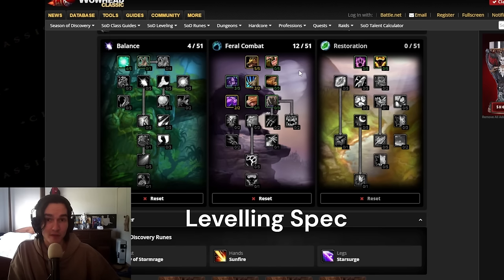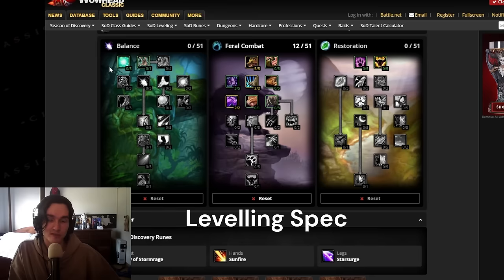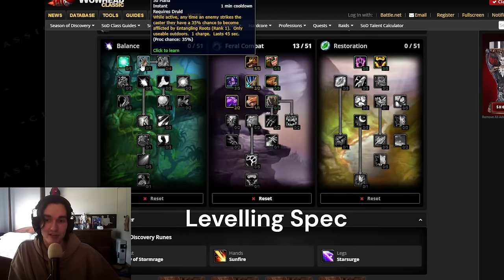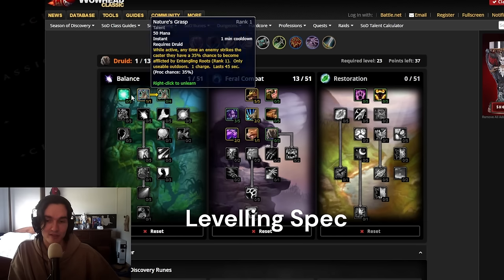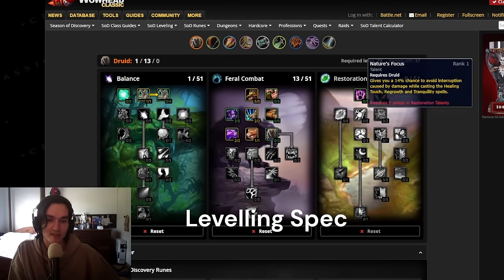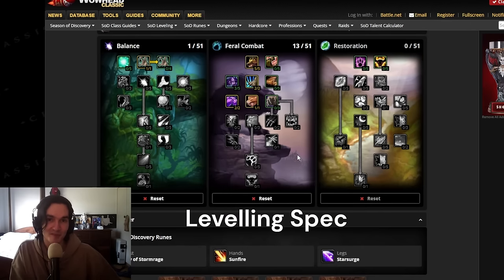If you want to do more PvP — and I'll probably release a separate PvP guide since this is mainly a PvE guide — you can remove Improved Wrath if you don't want to be hard casting Wraths all the time. You can go 1 point in Feral Charge, 1 point in Nature's Grasp, and the last 2 points you can mess around with — either Improved Wrath, or a point for more chance to get a Feral Charge off in Bear form. Those are the specs for Balanced Druid.